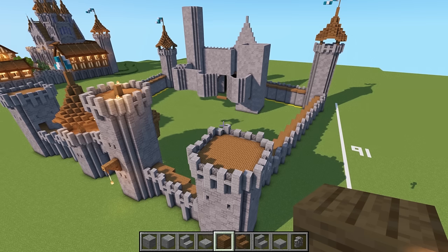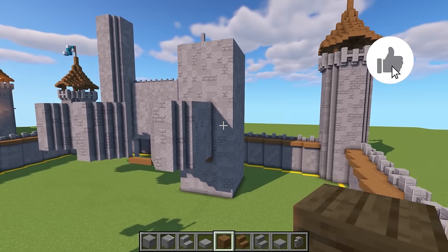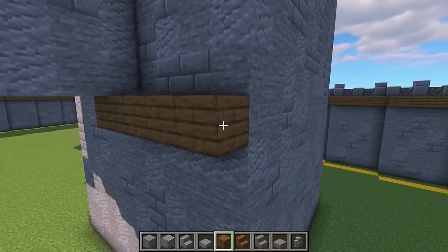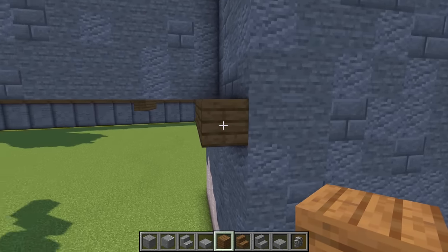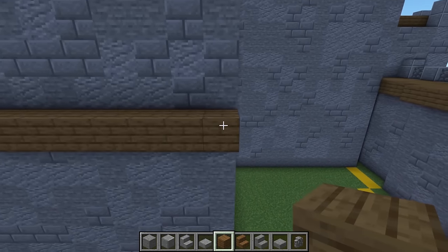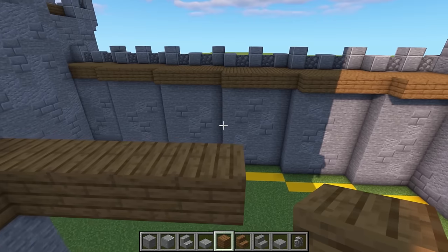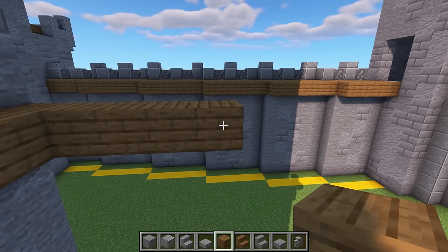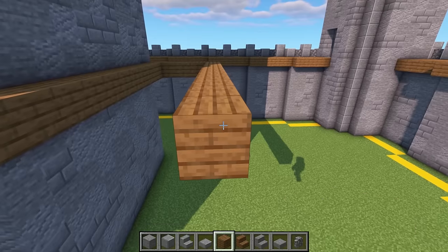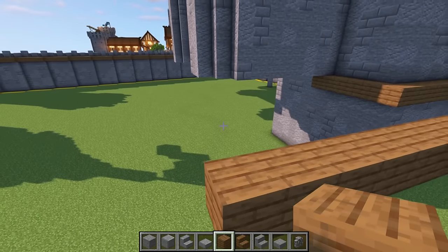We're going to dive straight in and head over to the main castle and to this tower. If you remember from last episode, we made a little marker for the floor level just underneath this wall here. We're going to continue this over to the right-hand side and bring it all the way down to the back of this tower to the last block on the corner. Counting from that corner, we go one, then two, three, four, five. From there, we count this block and go back by 23 blocks.